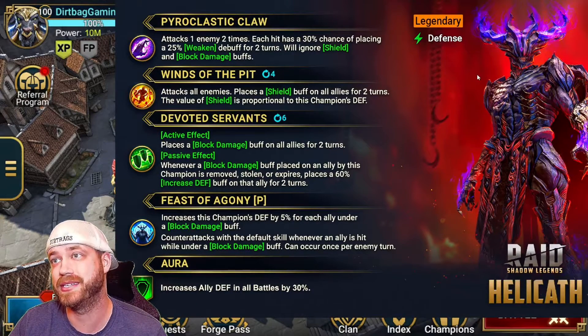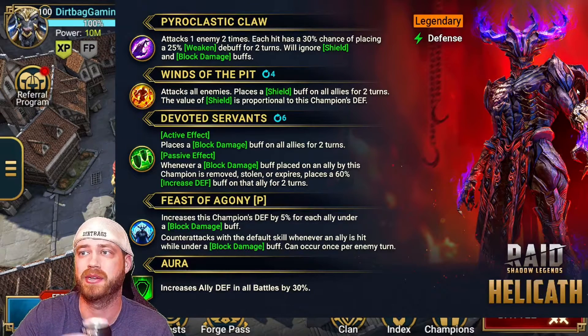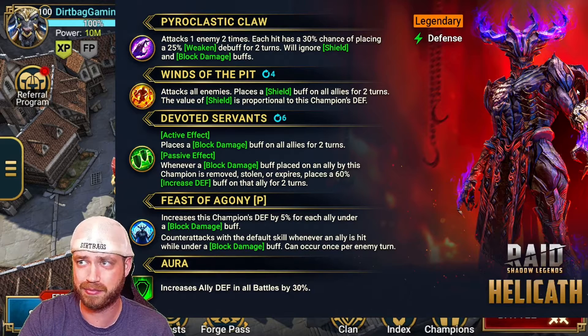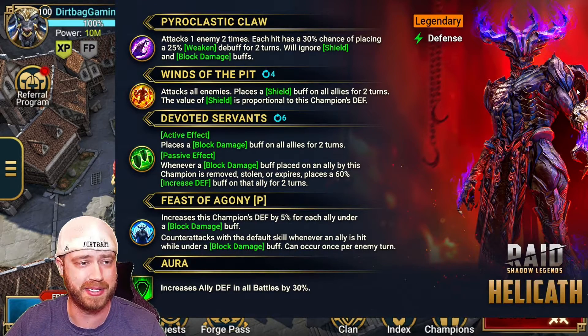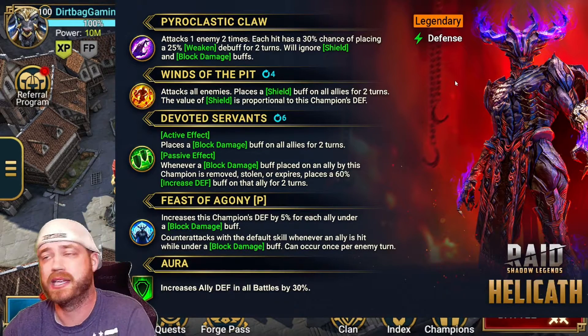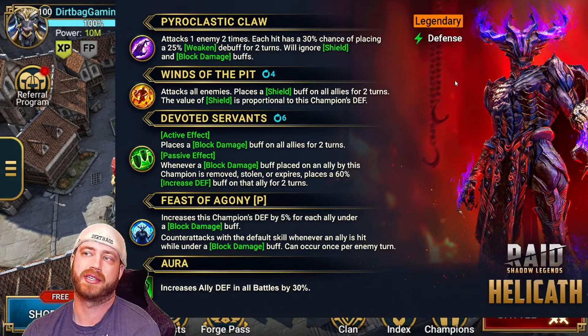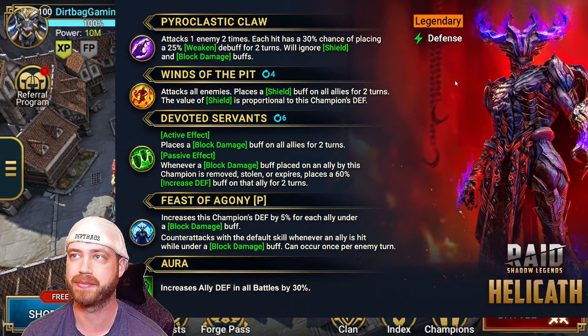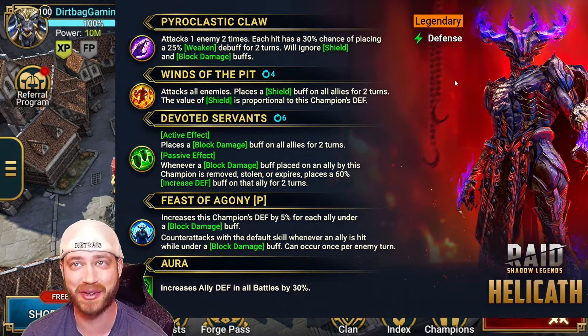He's a demon spawn, defensive champion — just looks like Ultron, kind of like a demon Ultron. His aesthetics are probably badass in the game. Anytime you have defense-type champions, we always tell you, you can really use them anywhere. They're just so clutch for almost everywhere in the game.